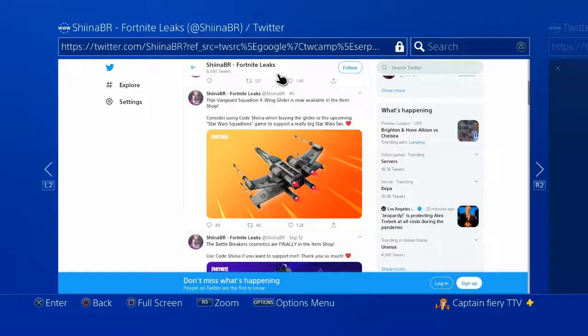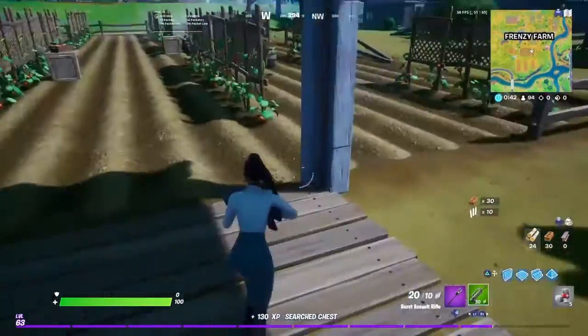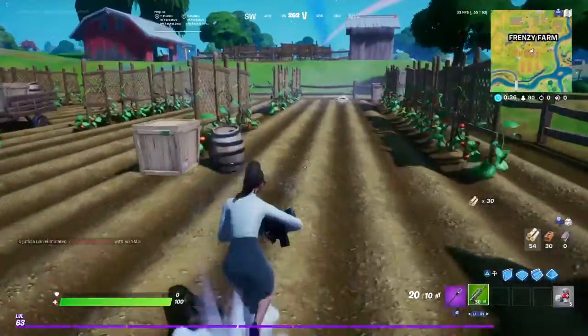He said that the Vanguard Squadron X-Wing Glider is now available in the item shop. It's actually a pretty cool glider and you can actually get a game for it. Just look up the game's Twitter and you will see the post saying that if you basically buy a game, you will get that glider for absolutely free.